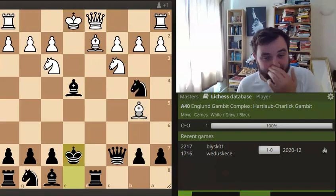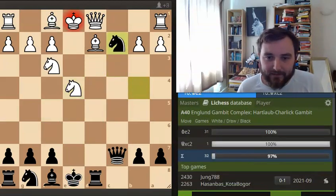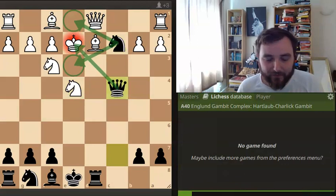That is a fun little trap - just to show you: knight takes, then take on C2, and checkmate on C4. A very interesting game. Thank you to Philip Corbin for playing these particular crazy variations and giving me inspiration. Take care, bye-bye.